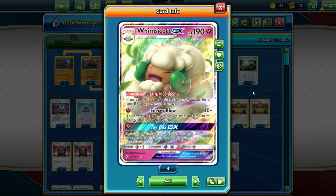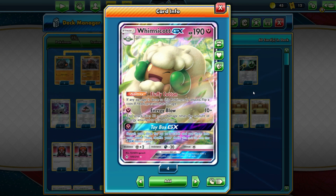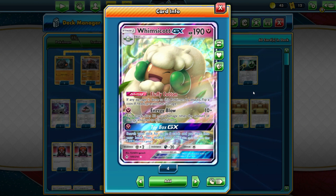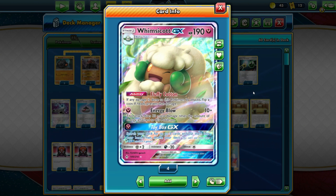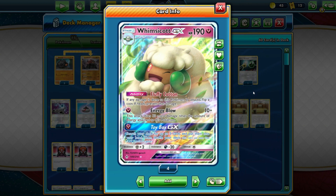Being a fairy type means you get weakness on things — literally weakness to ADP, because that's the only dragon type we see. Retreat cost of 1 is great, meaning you can use U-Turn Board. Resistance to dark is good as well, because Eternatus is still being seen. Weakness to steel isn't great, because Zacian alone is a problem.